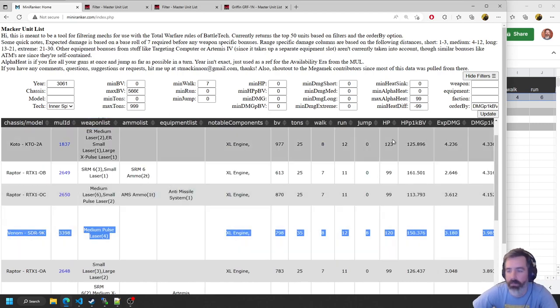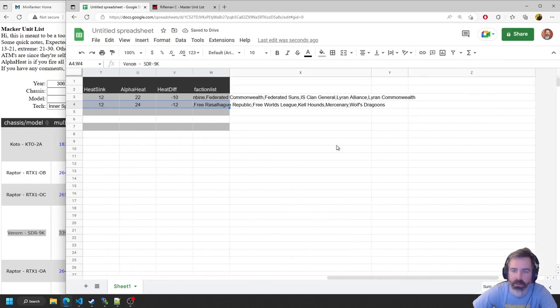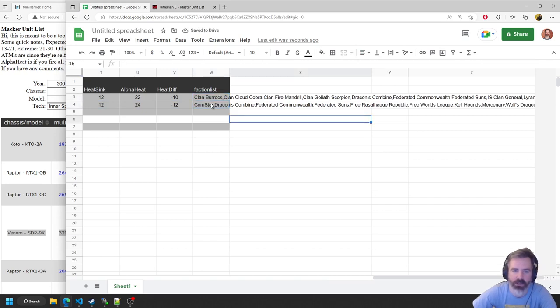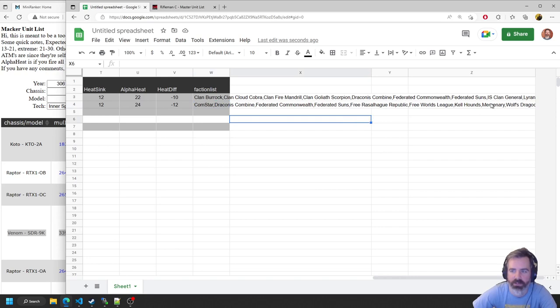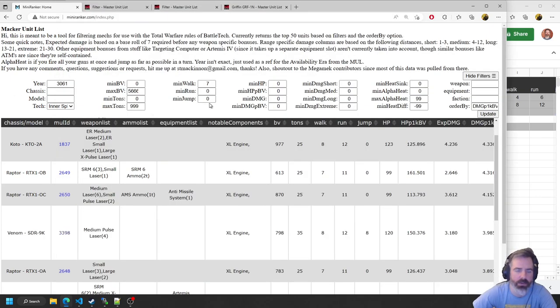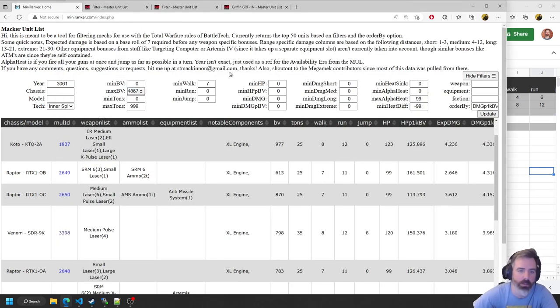So we've got our Venom and our Rifleman. We've still got faction options — we didn't really narrow down our house yet. We've got Draconis Combine, Federated Commonwealth, Federated Sons, and maybe Free Worlds League. We're down to 4,867 BV remaining.